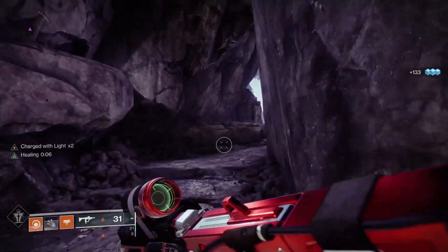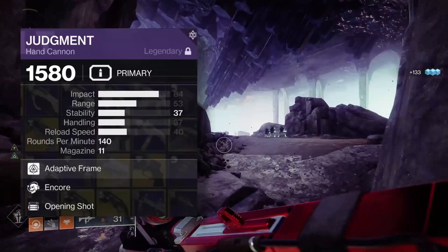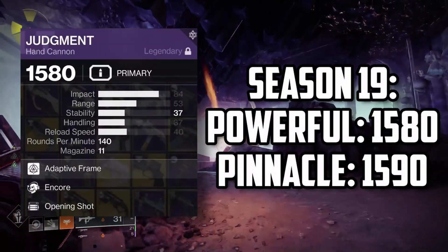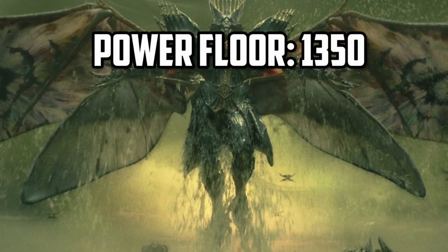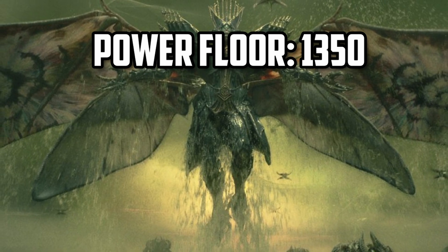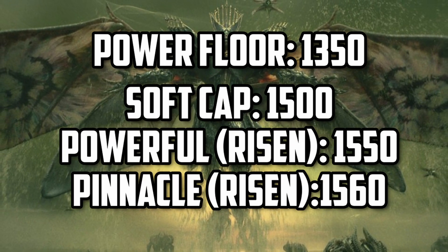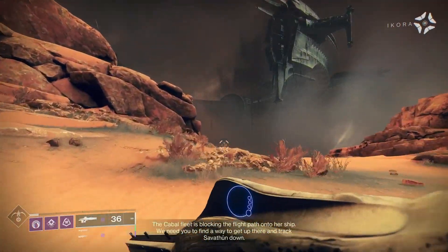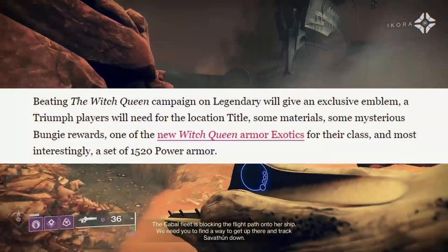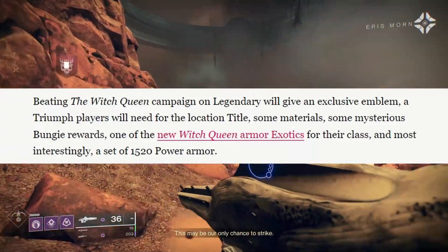It is officially time to start talking about bounty prepping for next season. The rationale for bounty prep in expansion seasons is pretty simple: while most seasons nowadays see only a plus 10 power increase, expansion seasons are a totally different beast. The Witch Queen launch brought all weapons and armor up to level 1350, with the pinnacle cap for Season of the Risen being 1560 — over 300 light levels higher. The fastest way to bridge that gap was to play through the legendary campaign, which rewarded a full set of 1520 armor pieces.